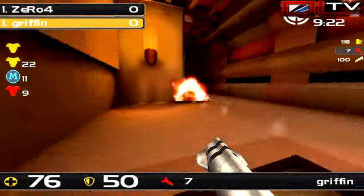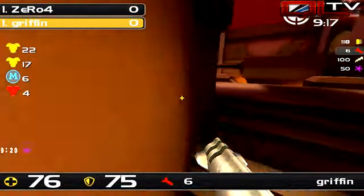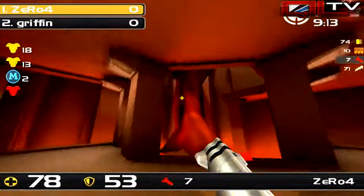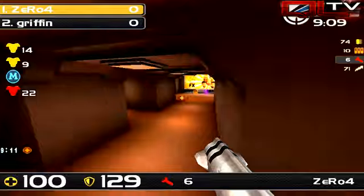But picking up YA, he's going to be coming back around the other side here. This is actually a pretty nice play. Griffin can stay safe here and be ready to be on top for the next play for Red. But he's taking a bit of LG and a bit of Rocket Splash, and Griffin is going to be fairly late coming back into that.